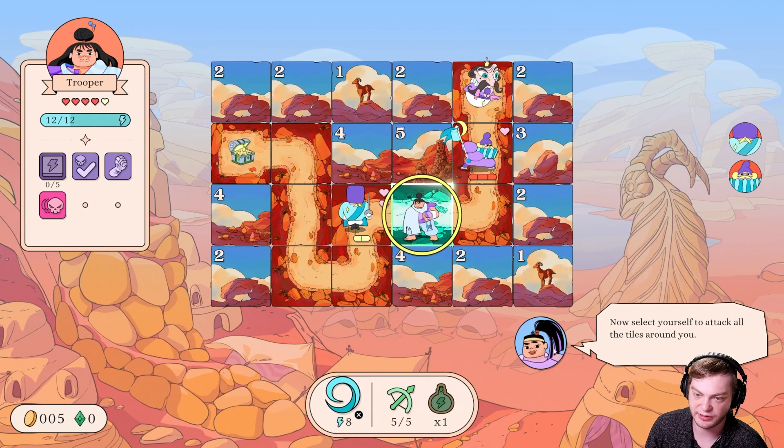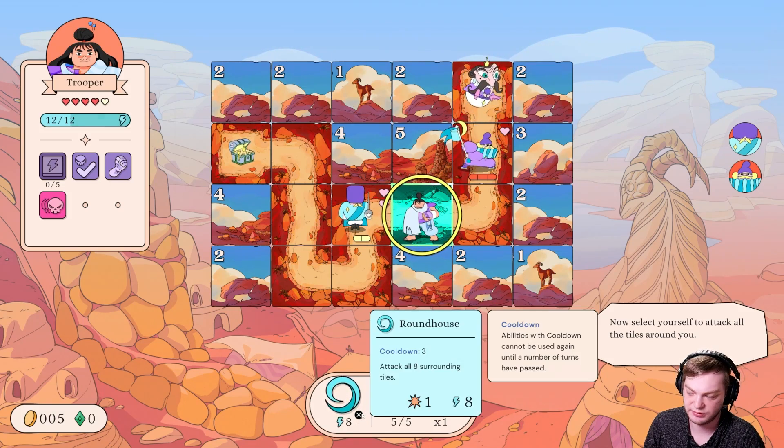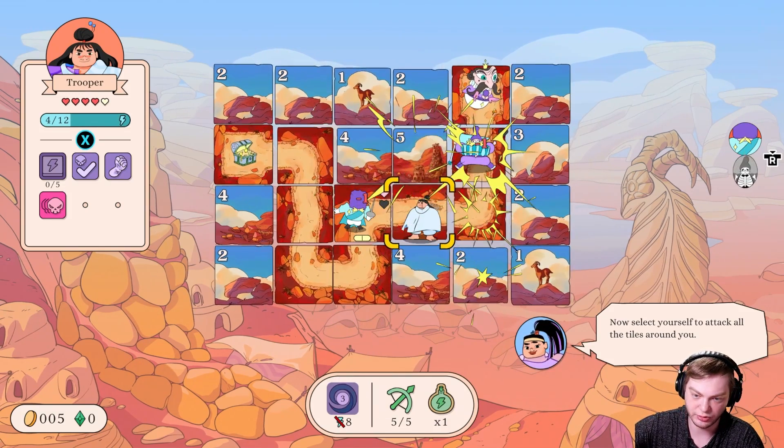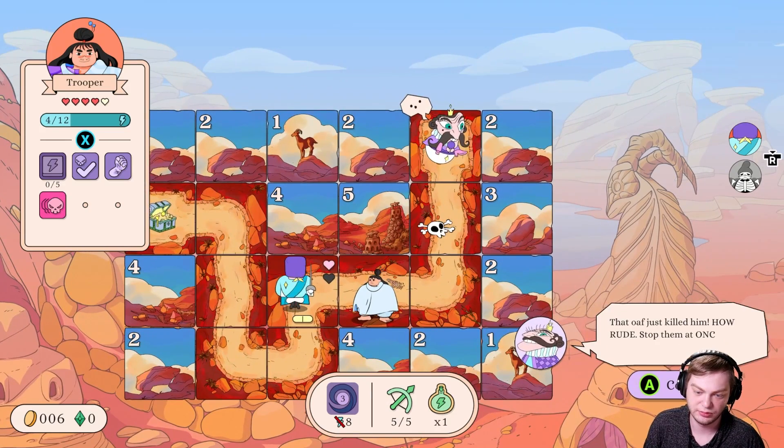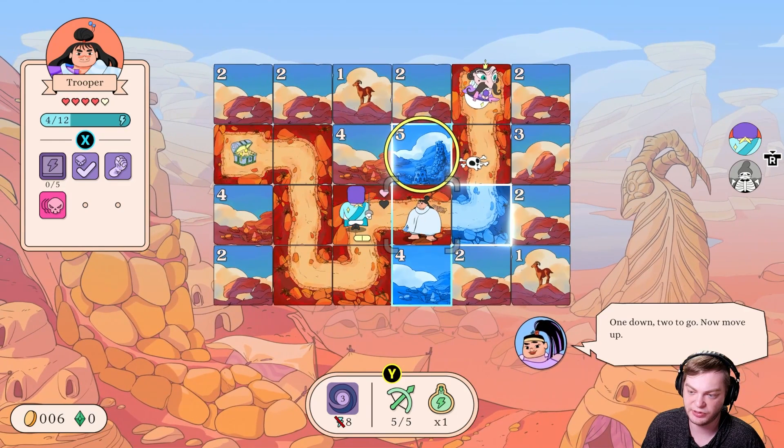There's gold over here. You select yourself to attack all the tiles around you and press X — oh, X on the controller. Ouch, that's rude.